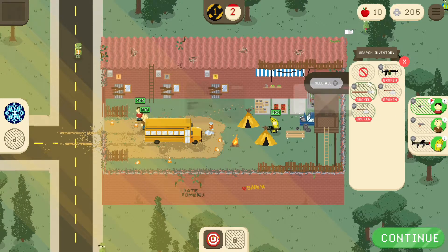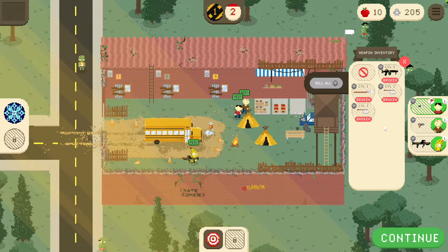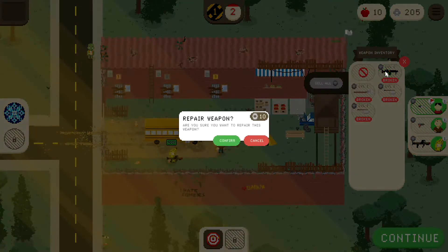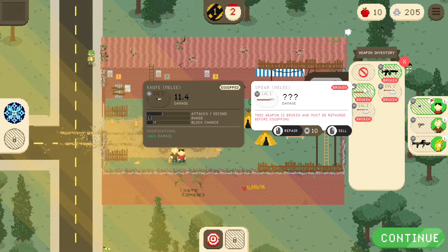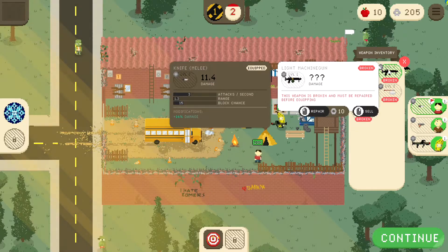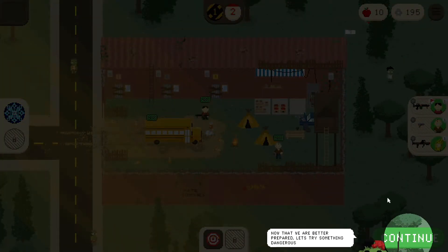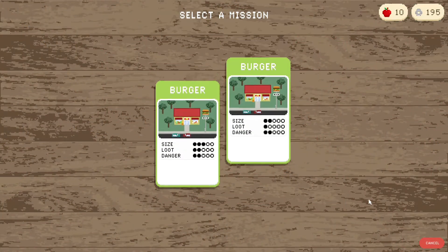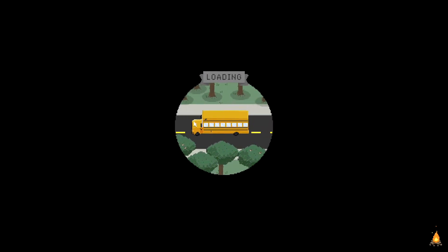Yeah dude, we got that. All broken. Spear, costs 10 to repair. Well, I'm going to repair that. Let's try something dangerous. I don't know how Twitch chat is going to work here — maybe we're not there yet, maybe I'm jumping the gun here.